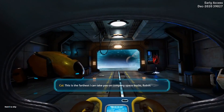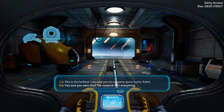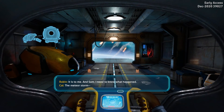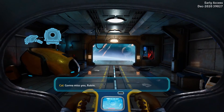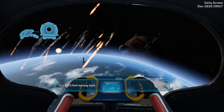This is the farthest that I can take you on company space. Robin, you sure you want this? The research isn't everything. It is to me and Sam. I need to know what happened — the meteor storm. I can use it for cover from all Terra's eyes. I'm gonna miss you, Robin.